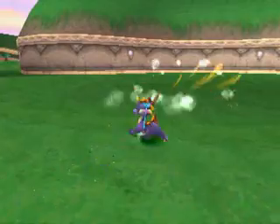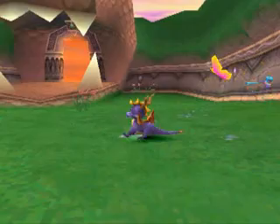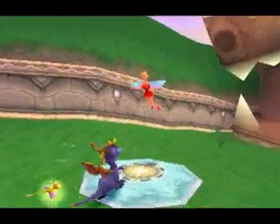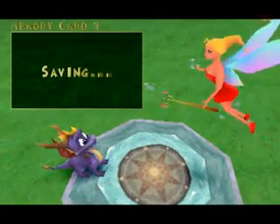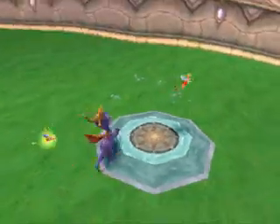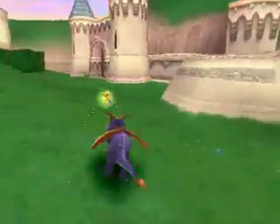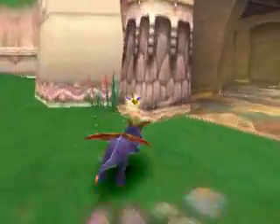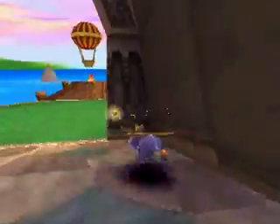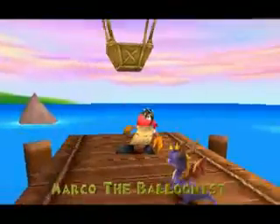Let's fill Sparks back up to full — if these sheep will ever come to me. Yes, come on! Let's go ahead and save before we make our way to the balloonist, who will take us to the next world. Not quite — doors right here, Spyro, to your right. There he is! This is Marco the balloonist. He's gonna take us to the next world.